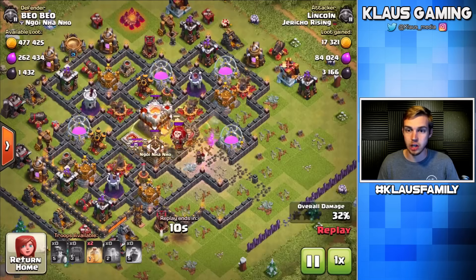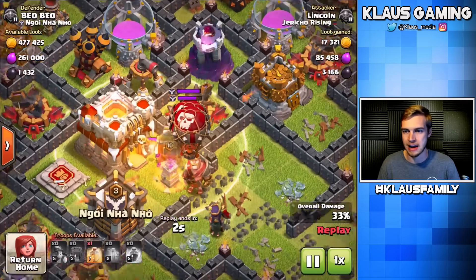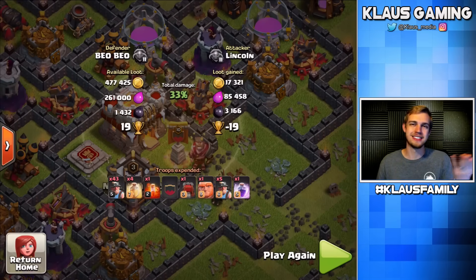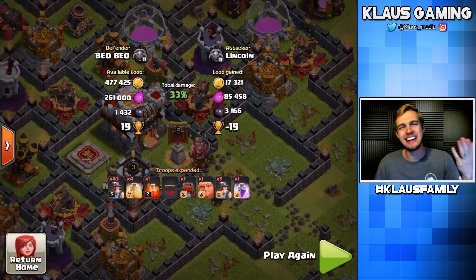I did get the dark elixir out of the storage but I'm not even going to be able to get that town hall down — there's too many skeleton traps and the balloons are one-shotting my miners. Just death and destruction non-stop. 3,000 dark elixir is pretty good but definitely not the results we wanted. Be careful of clan castle troops — my biggest problem was I didn't have my queen. If she'd been driving behind the wall wrecker she would have shot the balloons and it would have worked out great.